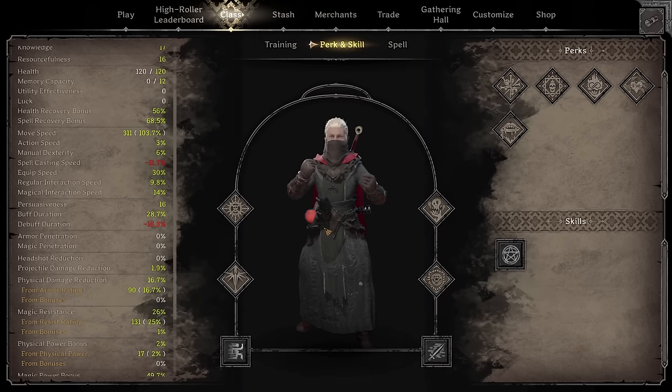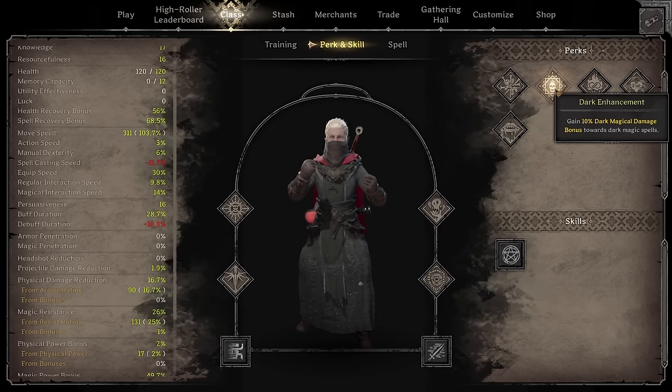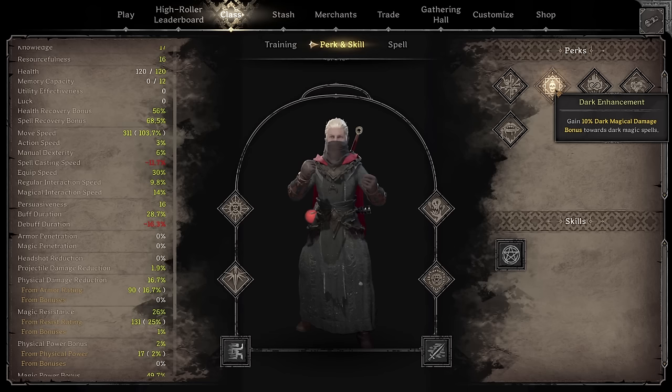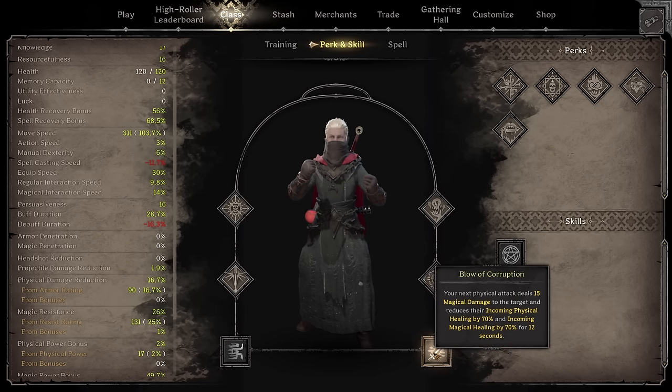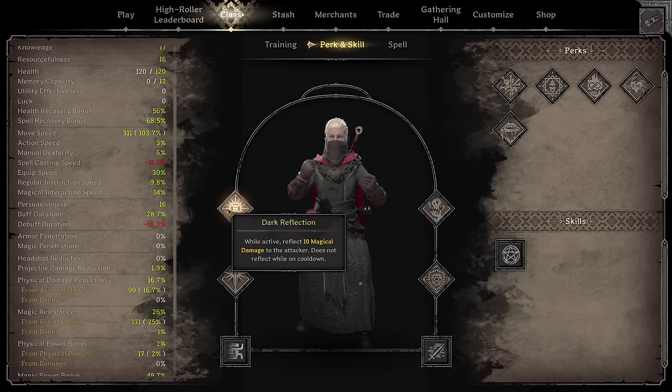Now moving on to perks. The most asked question is whether Soul Collector and Dark Enhancement work with this build. The short answer is yes, but let me explain. Soul Collector reads: when you deal the final blow to an enemy, one cursed soul is collected, you gain 10% dark magical damage bonus for each soul collected up to a maximum of 6 souls, and when a dark magic spell is cast, all collected souls are consumed. Dark Enhancement says: gain 10% dark magical damage bonus towards dark magic spells. Blow of Corruption is evil magic damage so it doesn't scale with those perks, but Dark Reflection is dark magical damage, so it does scale with Soul Collector and Dark Enhancement.